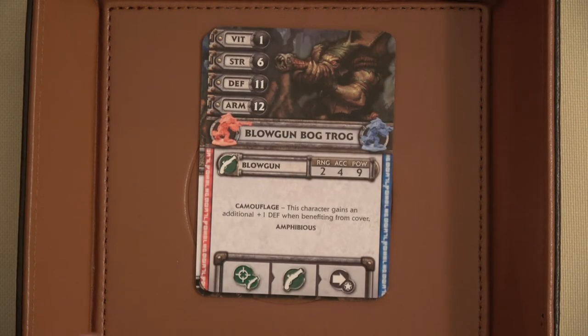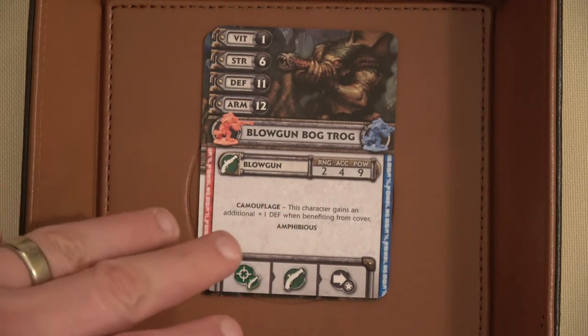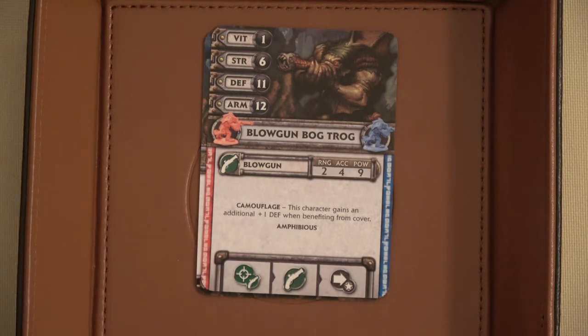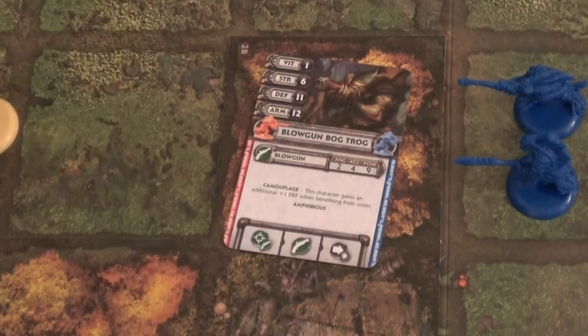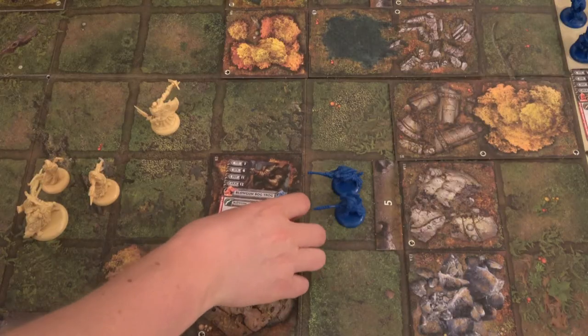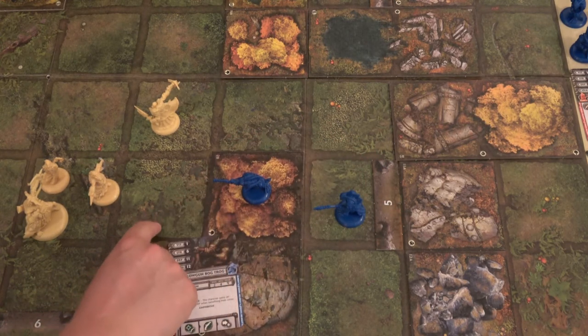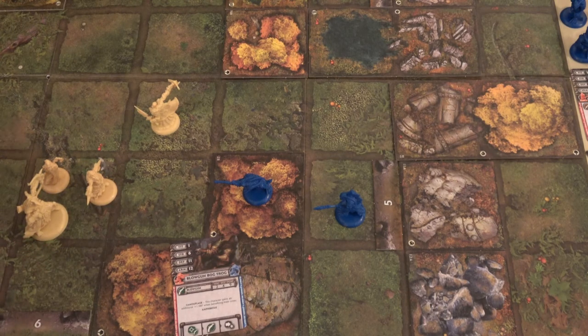The first thing a blowgun Bogtrog tries to do is hold and aim and shoot someone within their range of two — if they do, they get to roll three dice for a boosted attack. Looking here, no one is within range of two. So we move to the second icon — a ranged attack. If the target hero is within range the villain attacks; if the target is out of range by only one space, the villain walks toward the target hero and then attacks with each ranged weapon. Because Creed moved, this blowgun Bogtrog can take one step into cover and attack within range of two — any of our heroes except Jagger.